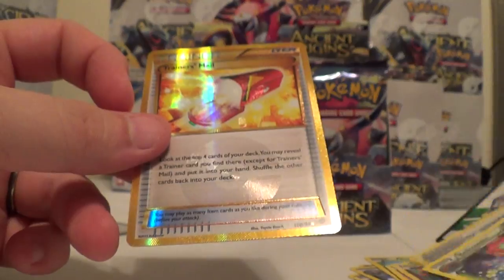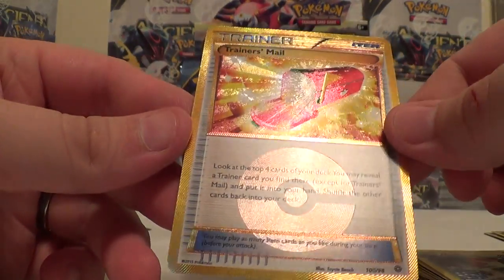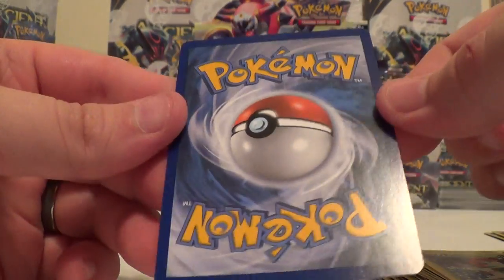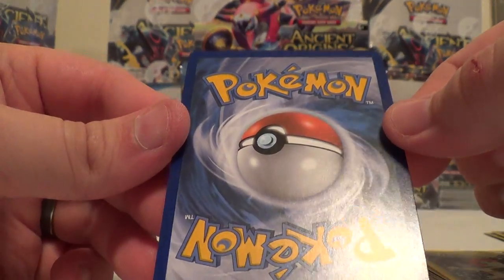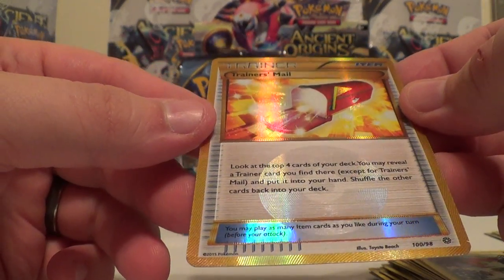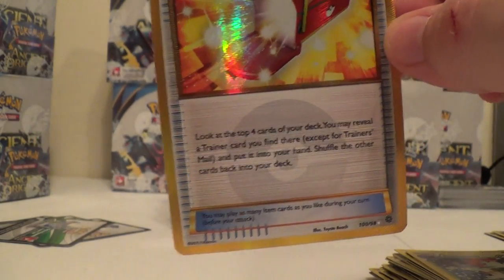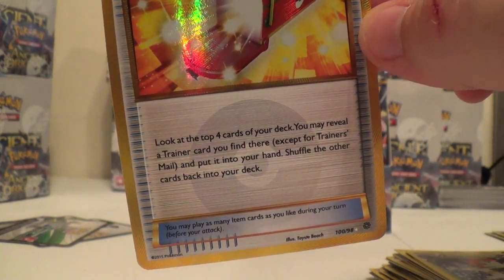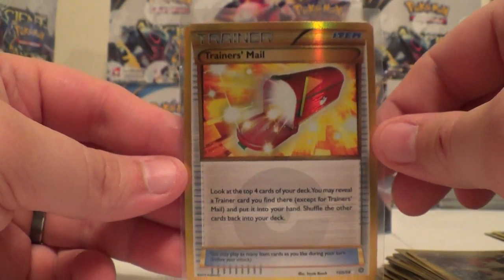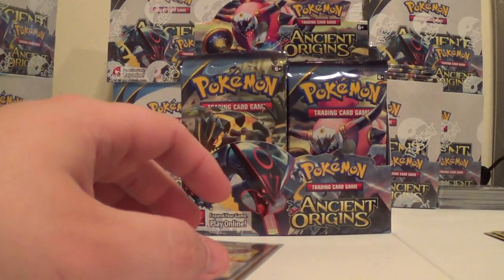Blossom, Ace Trainer, and Dangerous Energy. There we go. Trainer's Mail - very nice. Awesome. Definitely didn't have that one. Very cool. That is an amazing way to start this box off.